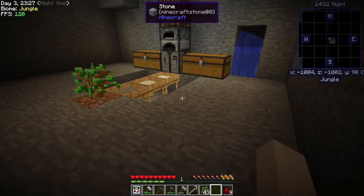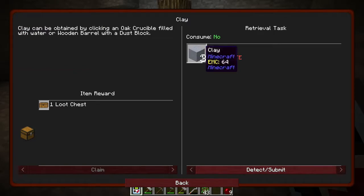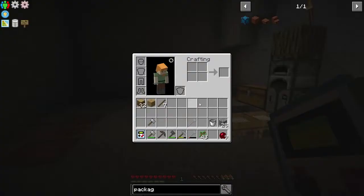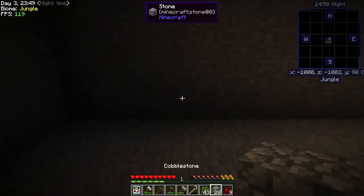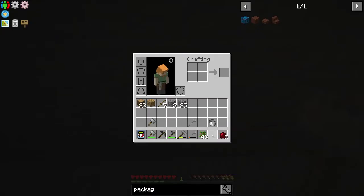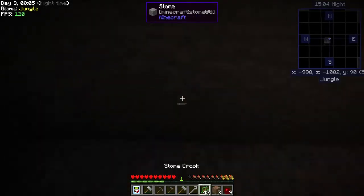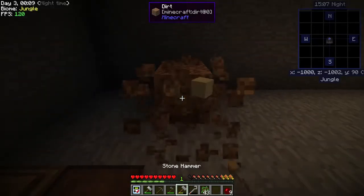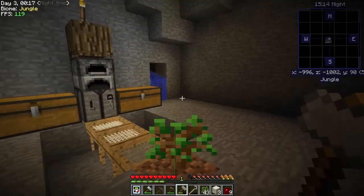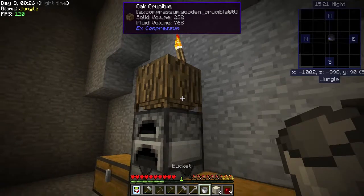The next quest is going to want us to get three clay, so we're going to need three dust. While that water is being processed, let's go ahead and get our three dust. Dust is all the way at the end of the chain - we have to go from gravel, then dirt, then sand, and then dust. Boink boink boink. Now we have our three dust. Our water isn't ready yet.